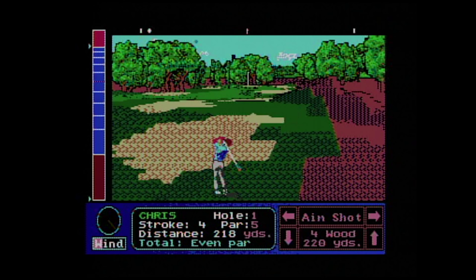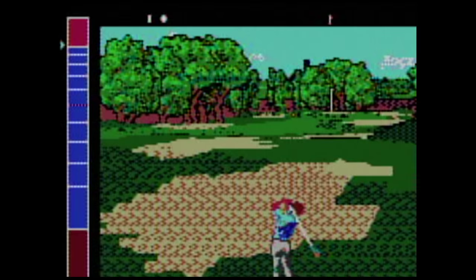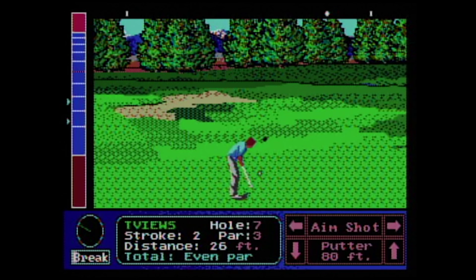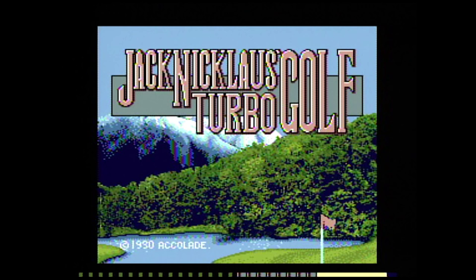Here is a first on a TurboGrafx game — the colors are hideous. The level of detail around the course is pretty good; you can clearly see hazards, trees, and even defects in the ground. Sadly it's so detailed everything appears fuzzy and square. The animation of the golfer and the ball flying in the air is smooth, but the main play screen is just not appealing.